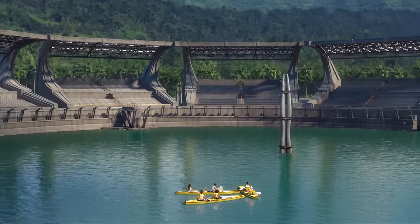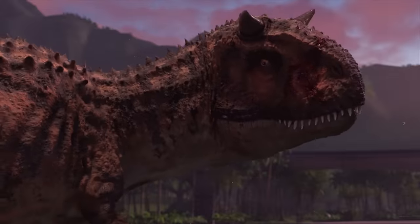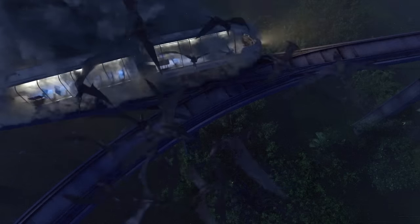We also see the Mosasaurus Arena and the Hilton Isla Nublar. While escaping Toro the Carnotaurus, the gang enter the monorail which ends up dislodging from the tracks, which could explain the monorail's position in Fallen Kingdom.